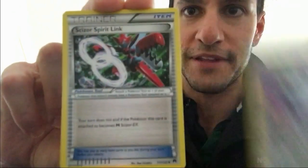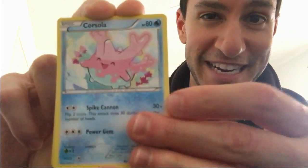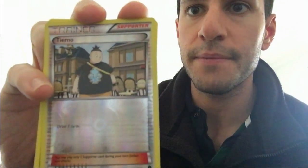I've still got two booster packs left to open. Let's go ahead with the Breakpoint pack first. There's the code card. I have some amazing videos coming up this weekend at 10 a.m. Central Standard Time, my usual posting time — be on the lookout. We got a Sharpedo and another non-hollow rare from this pack.